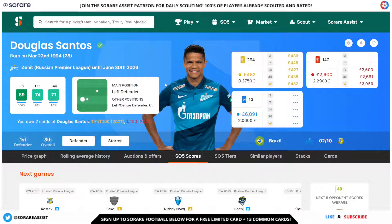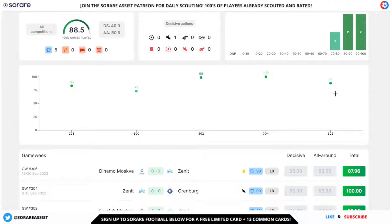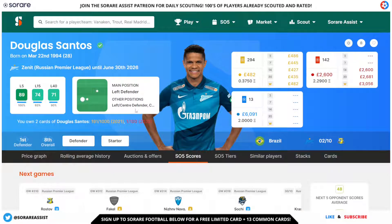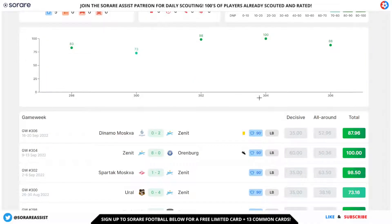Douglas Santos has an L5 of 89 and an L15 of 74. Looking at his scores for September, he's got a 98, a 100, and an 88 — absolutely fantastic. In his last five games, he's got an all-round score of 50.6, which is higher than his decisive score — an absolutely fantastic card to have. I'm lucky enough to have both a limited and a rare version of Douglas Santos, and these all-round scores are just ridiculous.